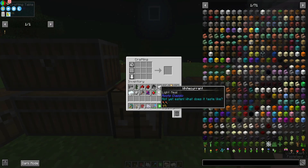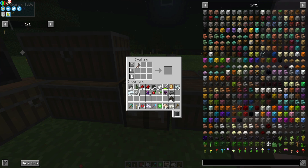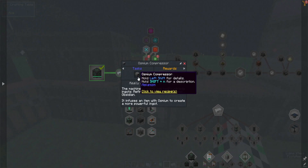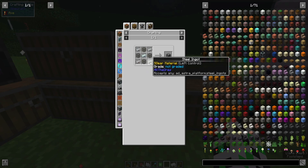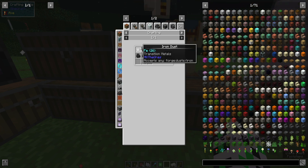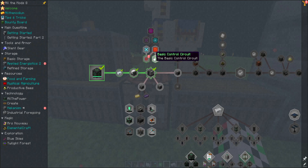We have power, we have plenty of charcoal. We will create iron dust. We need steel, and steel is made from coal dust and hammer.